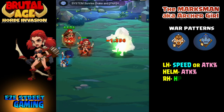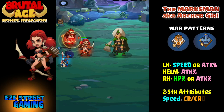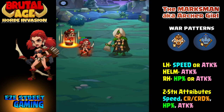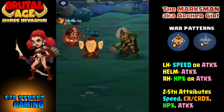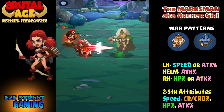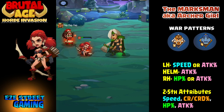War patterns on the Marksman are a little tricky because there are a bunch that work well. The strongest war pattern overall for all three Marksmen would be Smilodon and Hippo. Since she's an attack partner, Smilodon gives a 30% attack buff. On the left hand you can use speed or attack percentage. On the helmet, straight up attack percentage. On the right hand you can use hit points or attack percentage — hit points because her HP is fairly low and she'll die pretty easily.